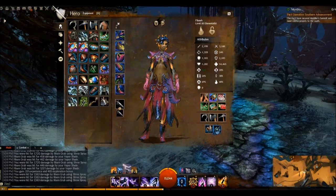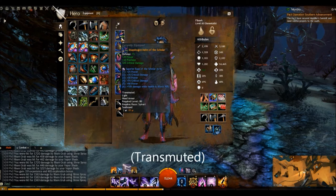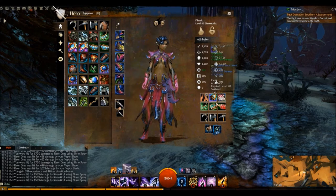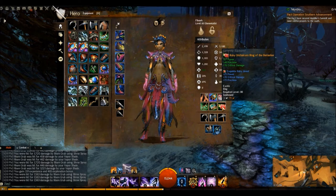Right off the bat, my gear is Berserkers. It's called Snapdragon because I infused it, but Berserkers has power, precision, and crit. You can see I have the Rune of the Scholar, which adds power and crit damage. My trinkets — if you're going full glass cannon, there's power, precision, crit. That's the ruby trinkets.